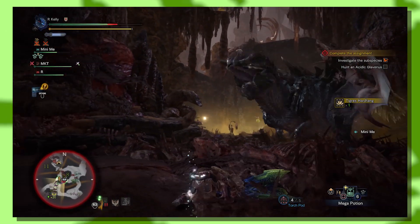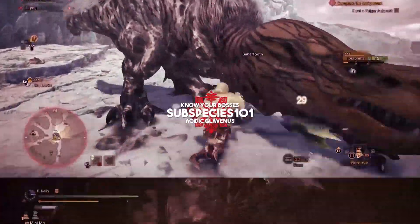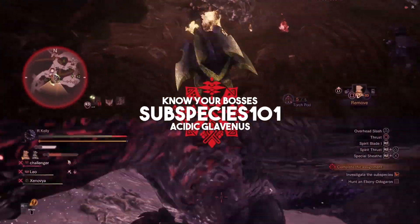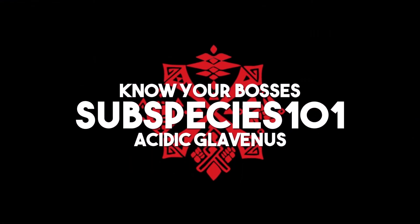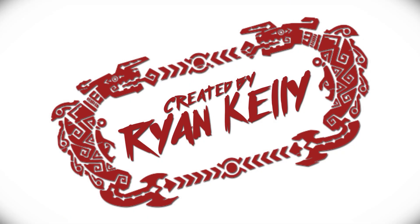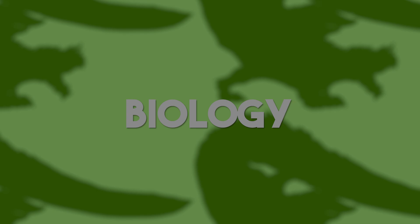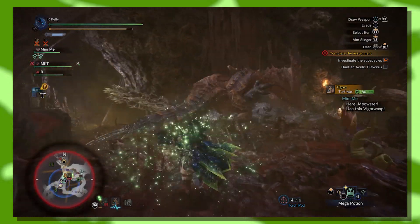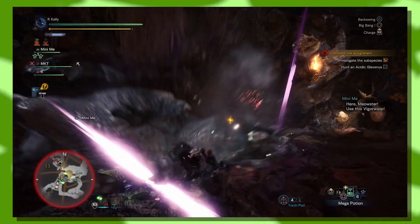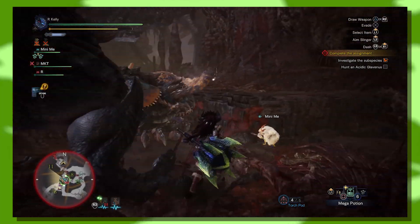Let's talk about Acidic Glavinus. Acidic Glavinus is a 5th generation subspecies that originates from Iceborne, and is one of the last new subspecies you'll encounter in your initial playthrough. It can only be encountered in Master Rank, in the Rotten Vale, and once you beat the game, the Guiding Lands.